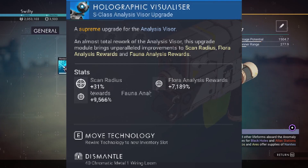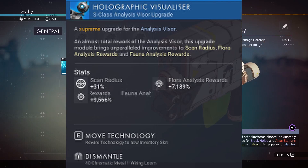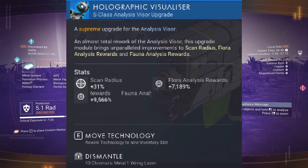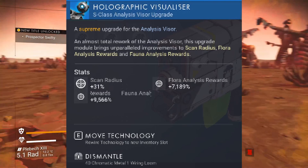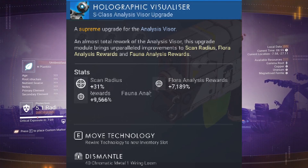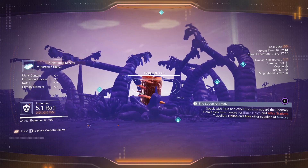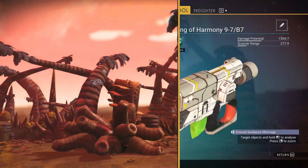Now let me go over the stats of my S-class scanner on my main account. First we have a 31% scan radius increase, which isn't a big deal, but the main two things you need it for are the rewards: fauna rewards are plus 9,566%, which is very good, and flora is plus 7,189%. Let me show you how many units this equates to when actually scanning.